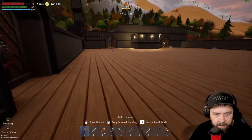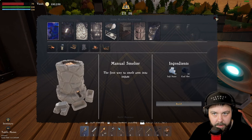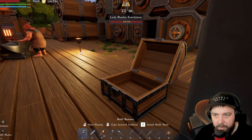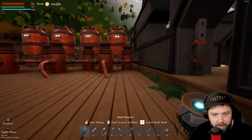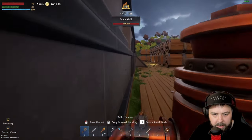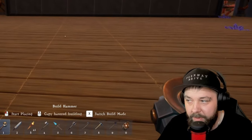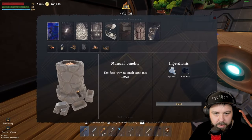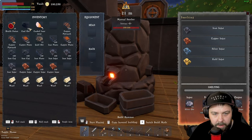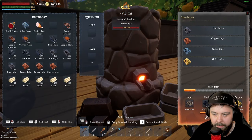Let's get a couple of smelters set up quickly to smelt these. We need coal ore and soft stone. We'll grab a stack of coal. We'll chuck the ruby since we don't need them yet. We put silver in one smelter with half a stack of coal, and gold in the other with the rest. That gives us our four gold and four silver ingots we need.